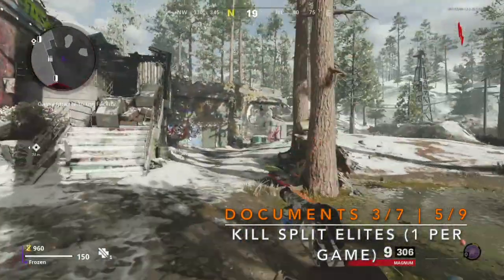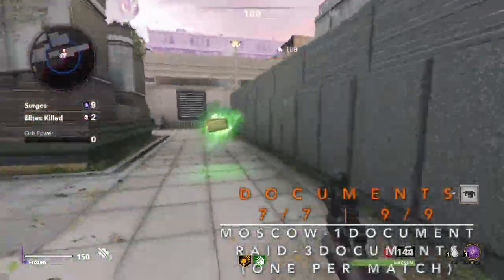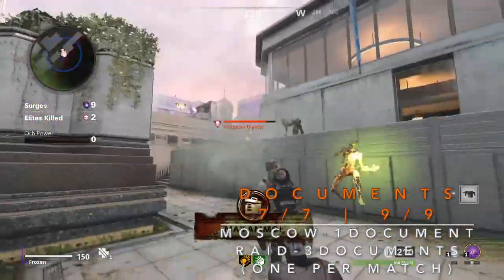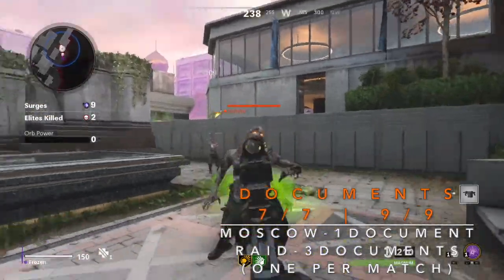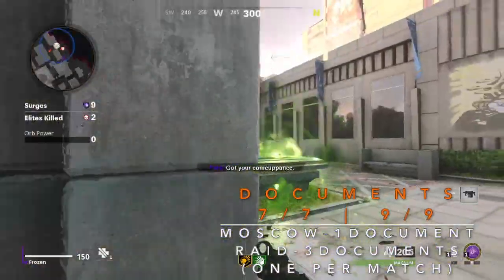In order to get the next four documents, you're going to have to play on Moscow — it will have one of them — and on Raid, it will have three of them. Raid isn't out yet, but once Raid comes out you're going to have to play for it to get those three documents.